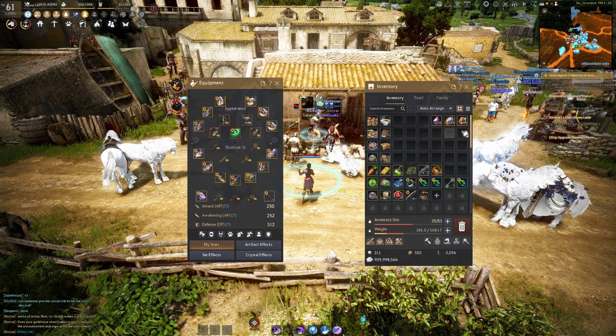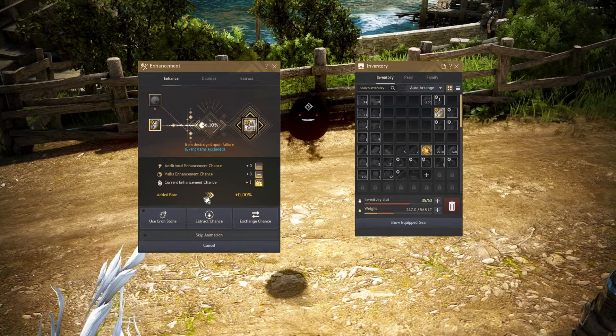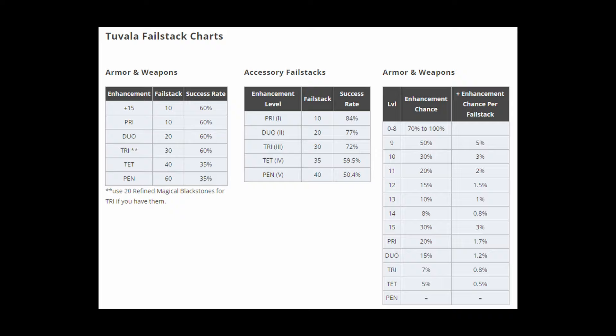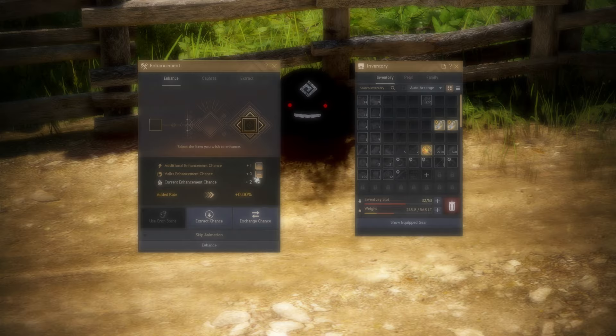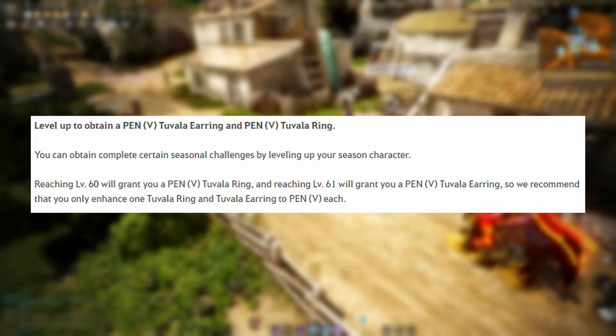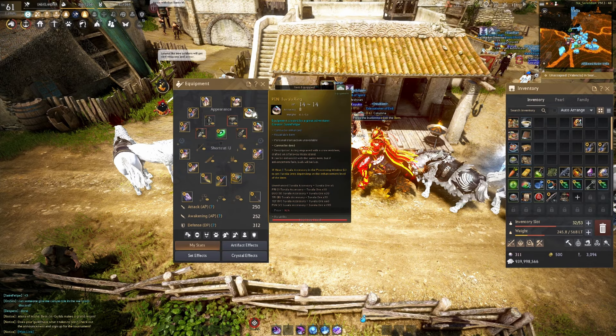Now for Tuvala accessories. When enhancing accessories, we no longer use Time-filled or Refined Magical Blackstones — instead we solely rely on Tuvala Ore. To tap an accessory you need a base version of it: to tap a Duo earring, you need another base earring to smash into it. Accessories have a higher chance to succeed on paper, but failing an accessory doesn't just downgrade — it destroys all the materials entirely. On the bright side, we get a Boiling Tides Blackstone to guarantee a Pin accessory from the season pass, and you also get a Pin Tuvala Ring at level 59 and a Pin Tuvala Earring at level 60. Through dungeons, rift bosses, and regional quests you can get up to Tri accessories as well.